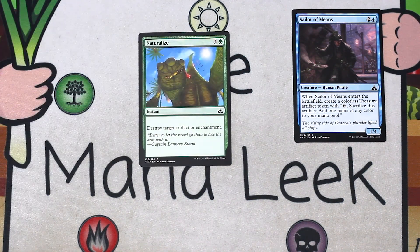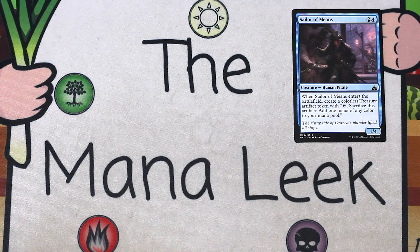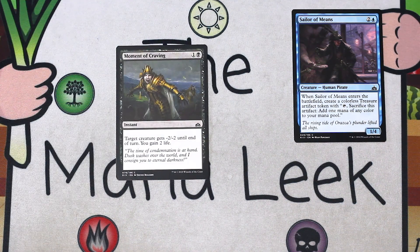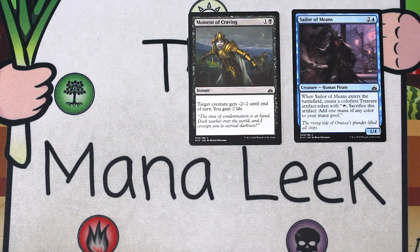Up next is Naturalize — one and a green for an instant, destroy target artifact or enchantment. Sideboard only, not a first-pickable card. Moment of Craving: one and a black for an instant, target creature gets minus two, minus two until end of turn, you gain two life. Removal that kills an okay number of things flat out, plus gains you two life, plus it's instant speed. And in combat it kills a lot more. Definite first-pick material for Moment of Craving.